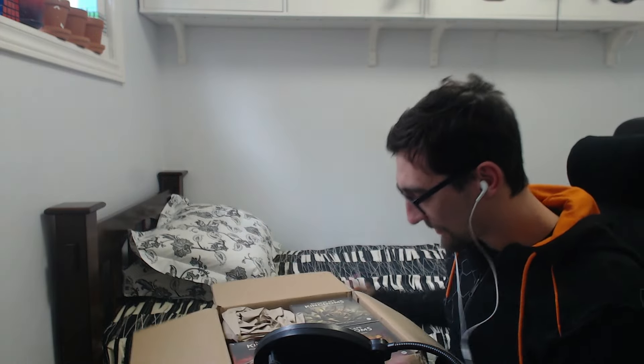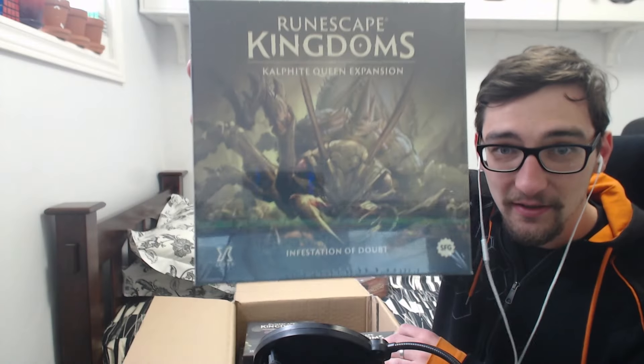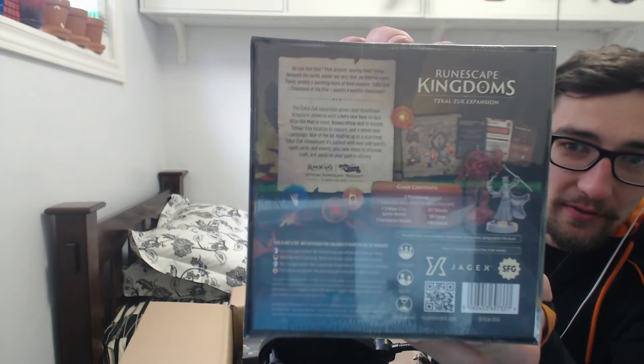Opening up the box, first looks - we have all of the expansions right on top. They look very nice, they're very shiny. Oh yeah, the King Black Dragon expansion - and the back of the box has all the little pieces there. We've got the KQ expansion in the back with all the pieces, and the Zulrah expansion.